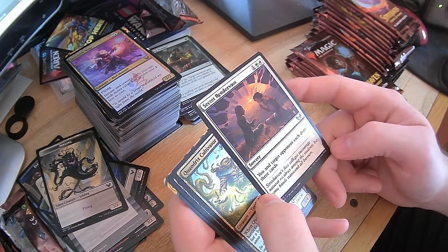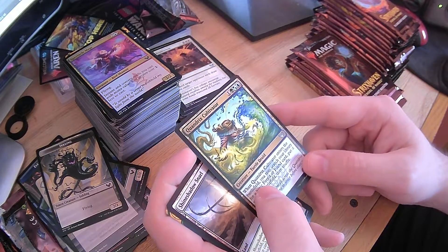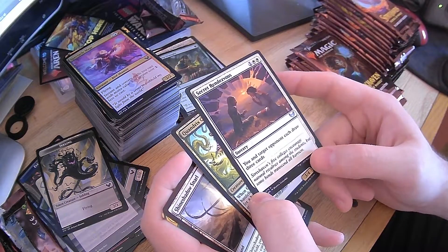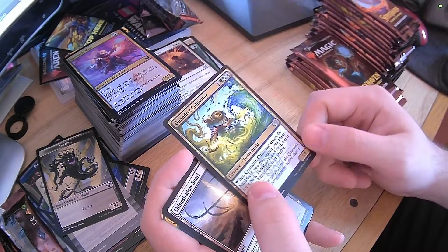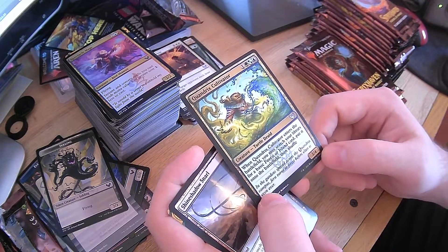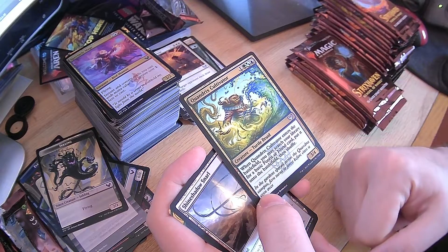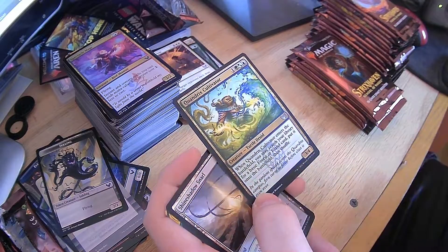Secret Rendezvous — you and target opponent each draw three. That's useful — like, if you're trying to mill them out and you force them to draw, they lose the game. Quandrix Cultivator — enters a battlefield, search your library for a forest or island, put it onto the battlefield — it doesn't go in tapped, it just, bam. Fantastic. Shadow Shine Shadow Snarl — reveal a Plane or Swamp if you don't, and it enters tapped. Abundant Harvest — choose land or non-land, reveal the cards on top of your library till you reveal a card of the chosen kind, put that card in your hand, rest go to the bottom in any order. Nice.